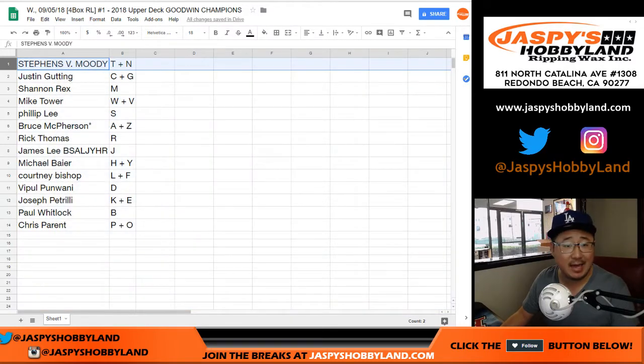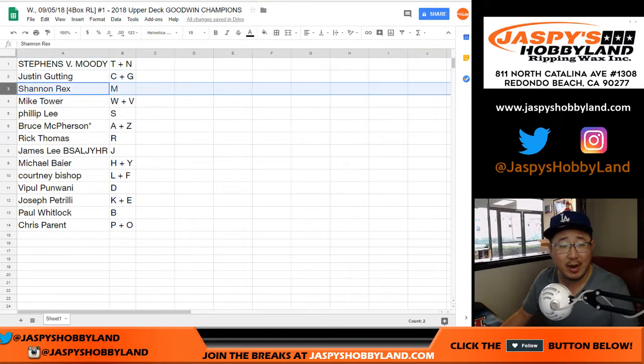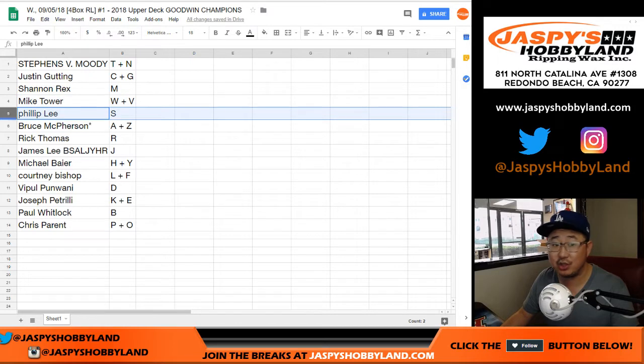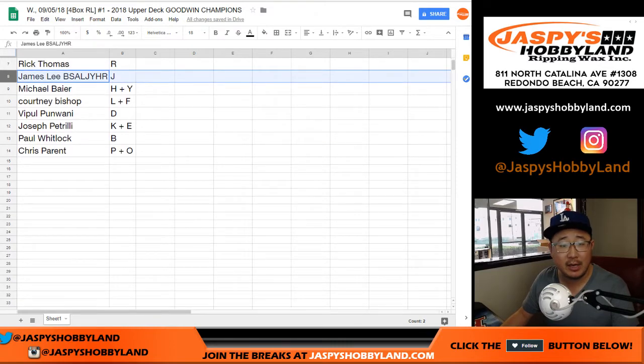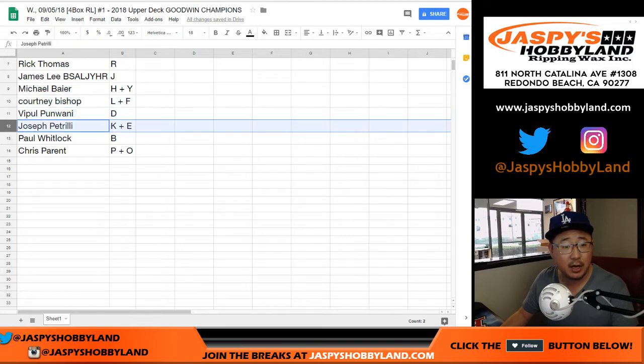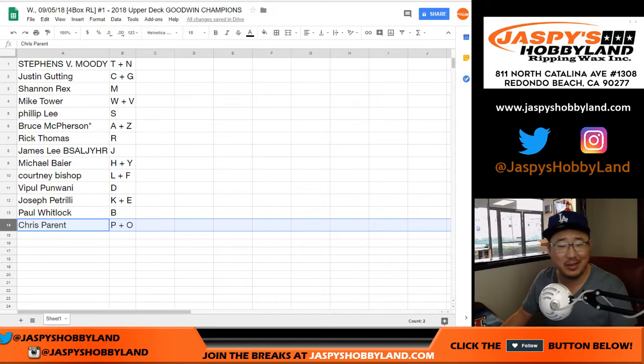Moody, you have T plus N. Justin: C, G. Rex: M — first letter, first name M. Mike Tower: W and V. Phillip: S. Bruce, you get A plus Z. Rick, you got R — all the R's go to Rick. James: J. Michael: H and Y. Courtney: L and F. Viple: D. Joe P: K and E. Paul: B. And Chris Parent: P.